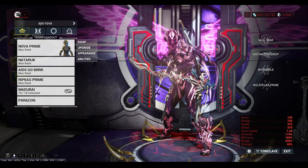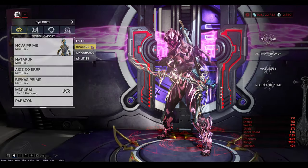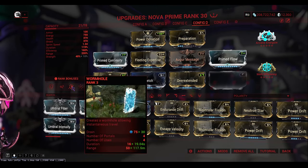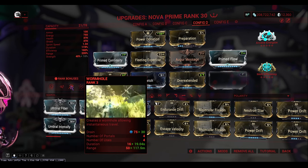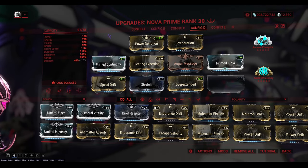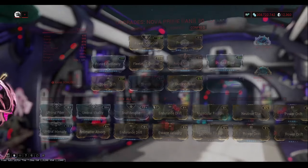Nova and Loki are completely interchangeable — they are both here specifically for their third ability, just in case the drone gets stuck. If you have to choose between one or the other in a squad, I would recommend Loki because Switch Teleport is easier to pull off versus getting the drone to run through a wormhole. But that is just my personal opinion and you may prefer Nova.